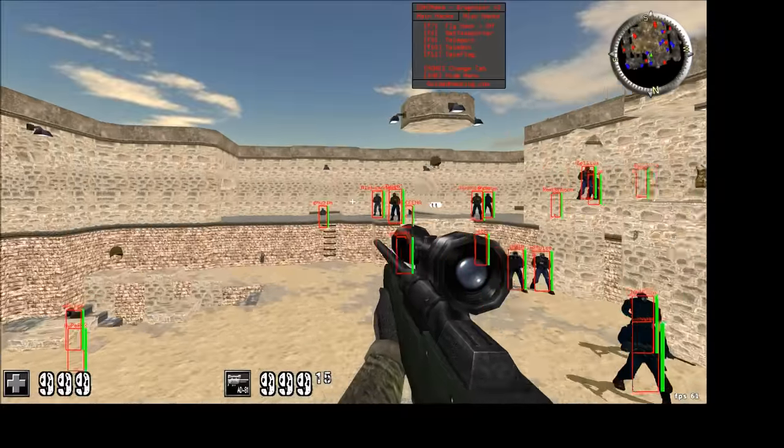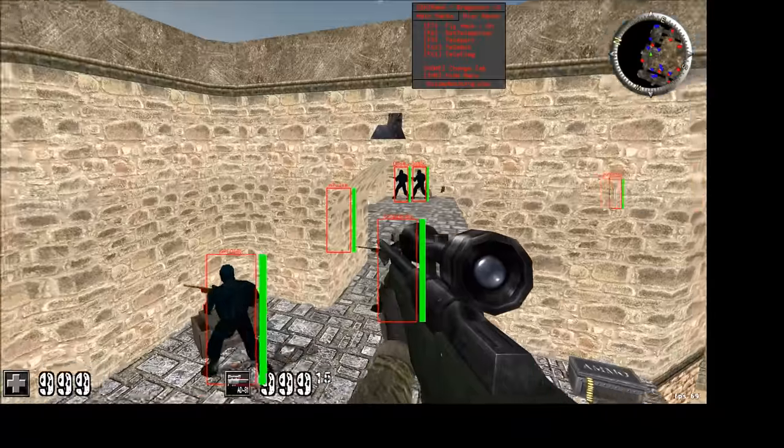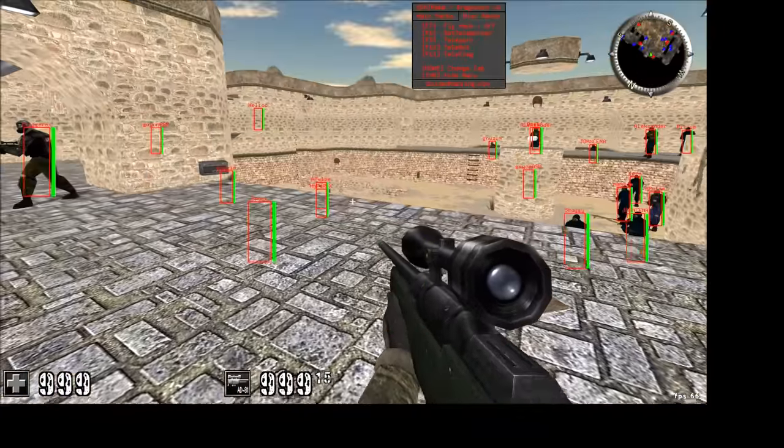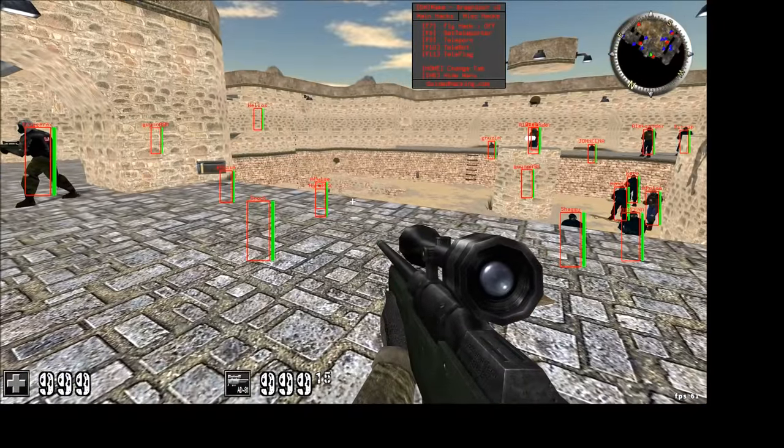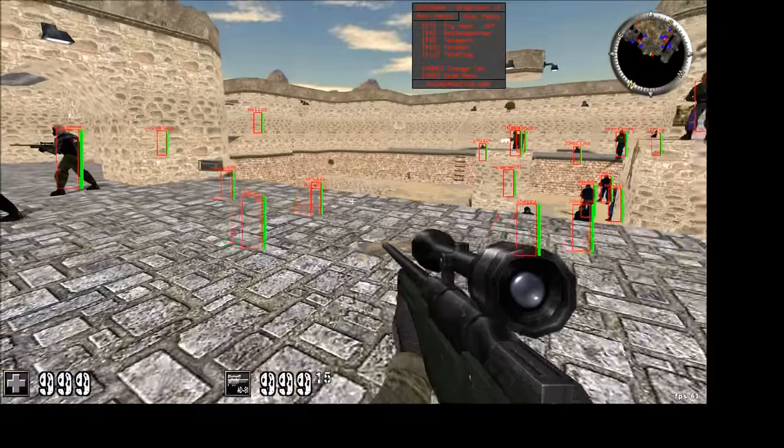I also have a fly hack — this is pretty cool too, you can just fly around. The next one is a teleport hack. I'm going to set my coordinates there, run away, and then teleport right back. Nothing too special.